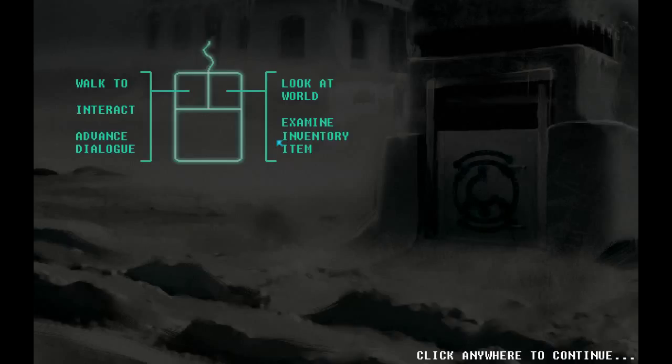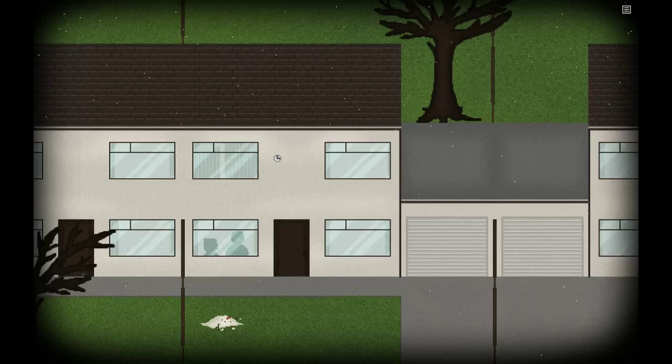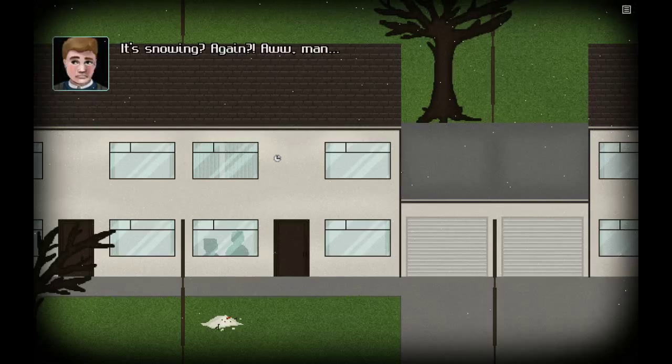Another game this is a little bit similar to, with respect to its storytelling and atmosphere, is the Wadjet Eye game Resonance — a point-and-click adventure game that kind of takes place after an apocalypse and is told through flash forwards and flashbacks, so it's not a linear story, which means you're piecing the puzzle together for yourself.